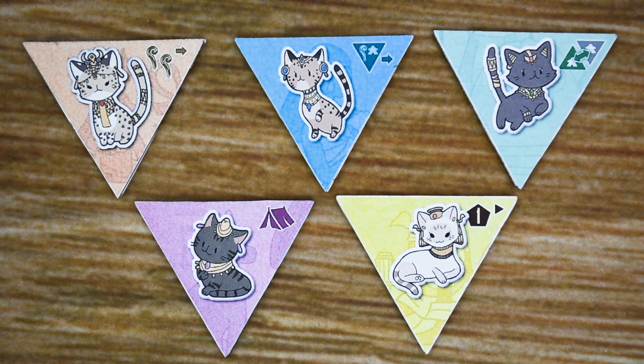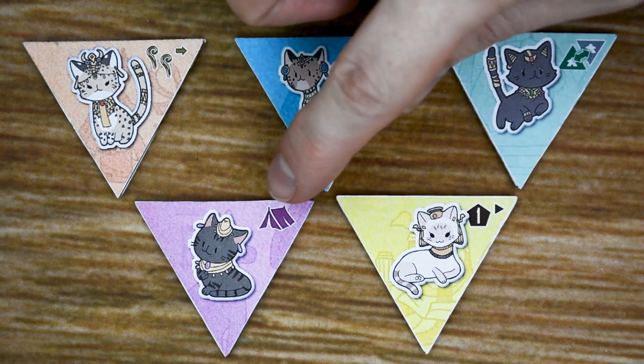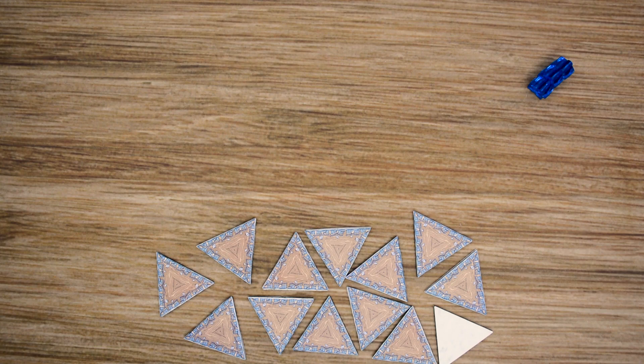In Cleo Catra, there are five different colored tiles that the players are going to be manipulating throughout the game to score points. In the advanced mode, each one of these is going to have a different unique ability that will be triggered when the player scores on that particular tile.